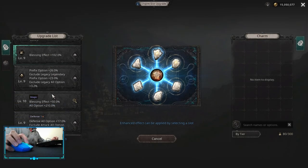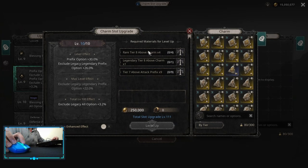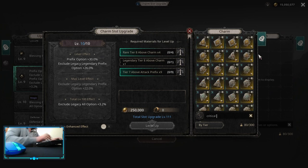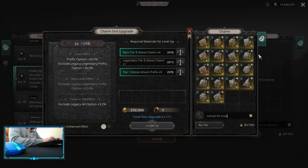For the prefix one, it requires TA charms — yellow ones — and TA7 or above attack prefix. It requires nine of those but you can only use five charms, so you'll need to find double-prefix attack charms, which is hard because the display only shows one prefix. You'll need to use the search bar and write things like 'prefix is critical,' 'prefix is hit,' or 'prefix is maximized.'